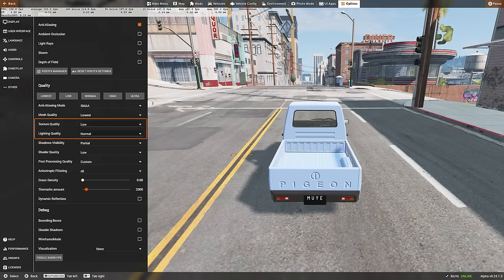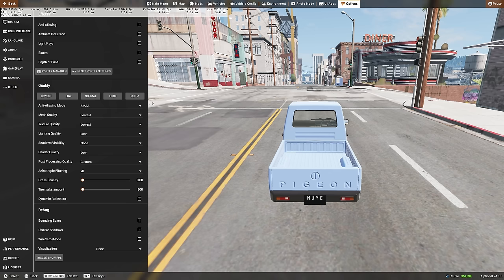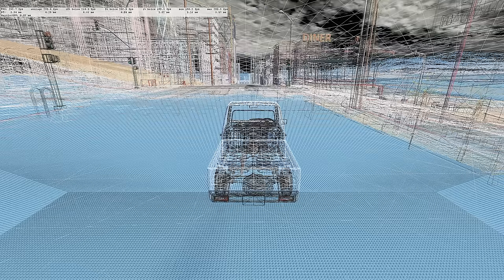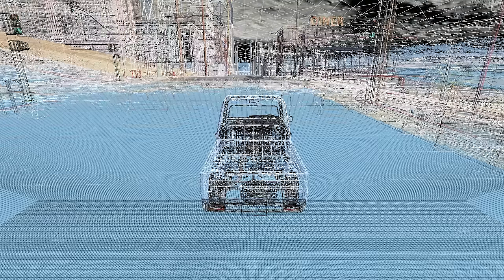Now for absolute potato systems — those running integrated graphics, dual-core processors, and very little RAM. Your specs may be small but your hope is big. Start by disabling shadows, textures, and tire marks. At this point, turn off anti-aliasing as well. If this still isn't enough, head to Gameplay and check Simplified Collision Physics. Finally, you could try enabling wireframe mode in the graphics settings, as it does slightly increase performance without significantly affecting visual quality.